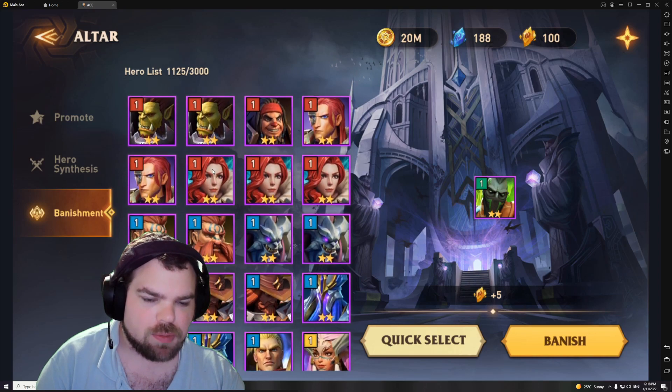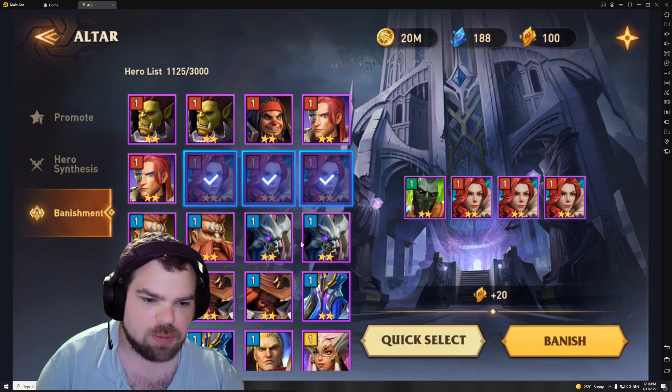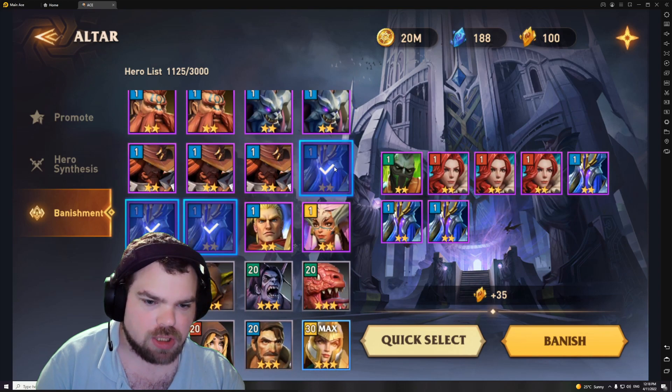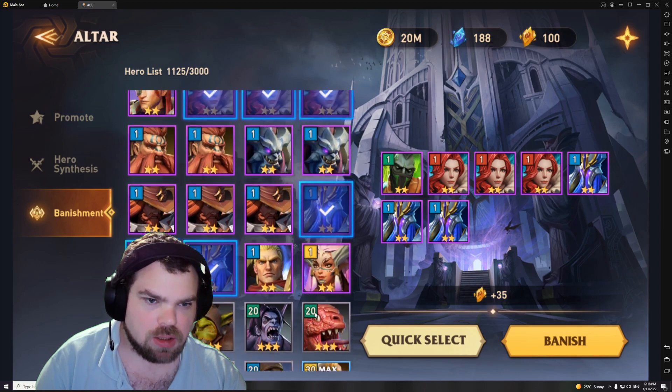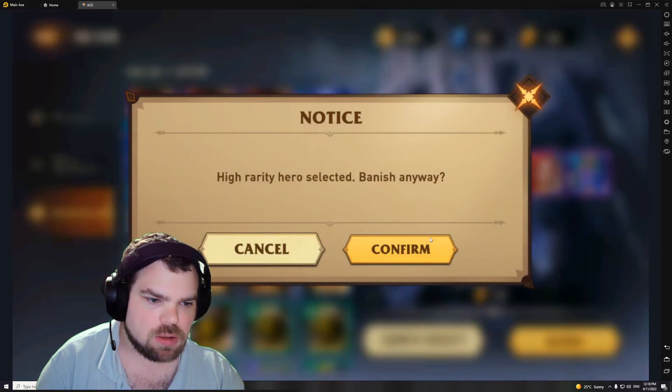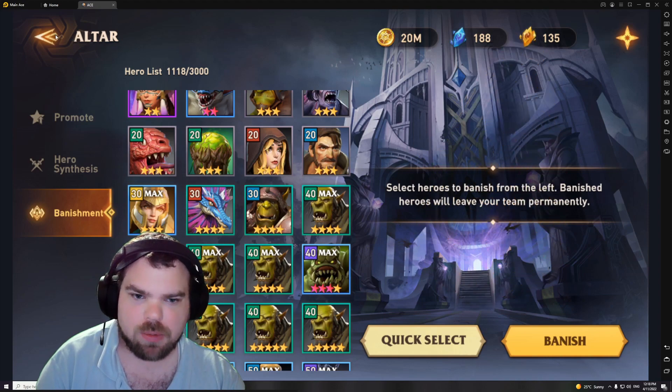I'm pretty sure I have a fully ascended Scarlet so I can get rid of her. I'm pretty sure I don't need any more Virgils either. It doesn't matter if we don't need them anyway.